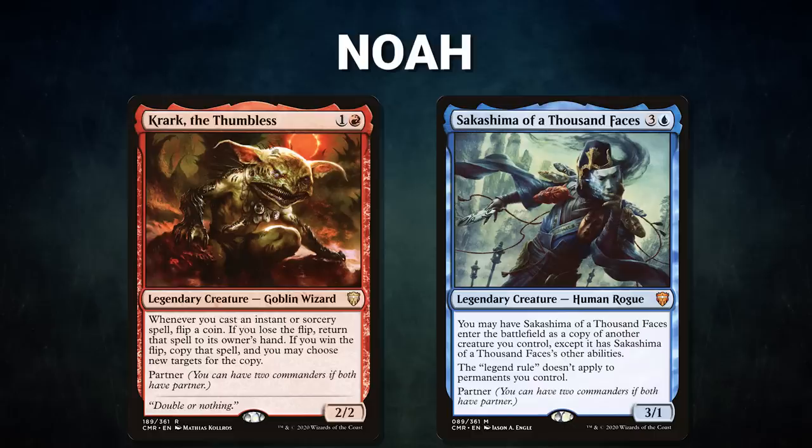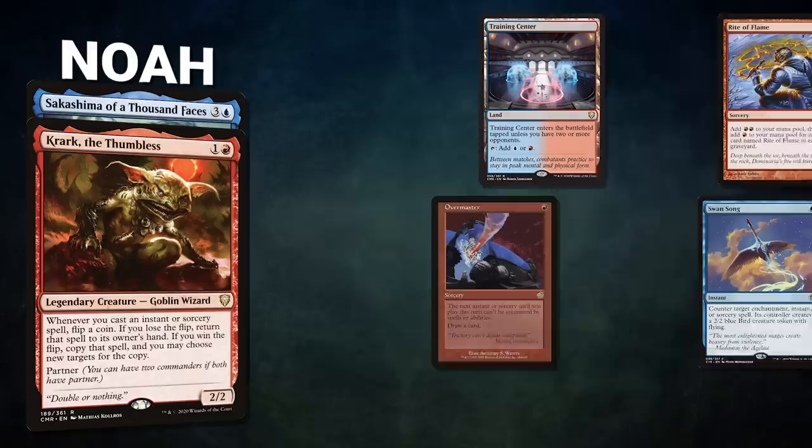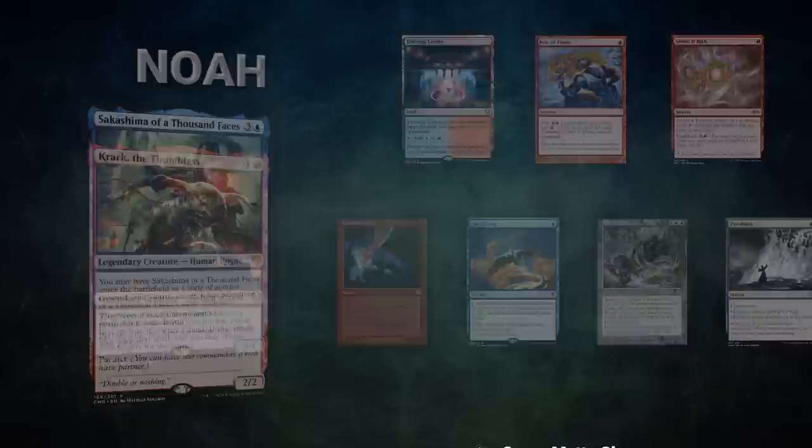Finally, we have Noah piloting the partner pair of Krark the Thumbless and Sakashima of a Thousand Faces. This is a storm deck that uses its commanders to break parity on spells through multiple coin flip copies. Noah's opening hand contains a Training Center, Rite of Flame, Strike it Rich, Overmaster, and Swan Song. His London mulligans are Miner's Desire and Pyroblast.